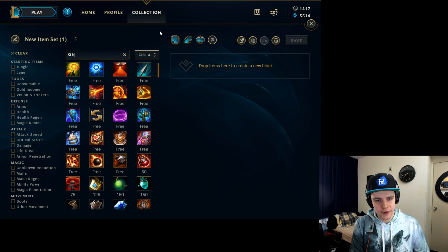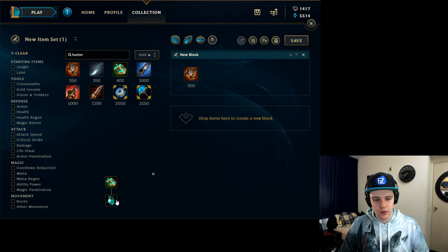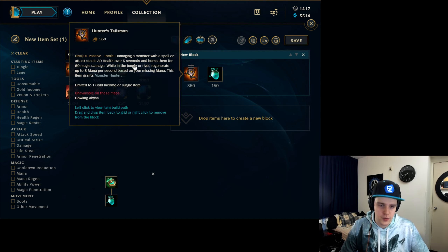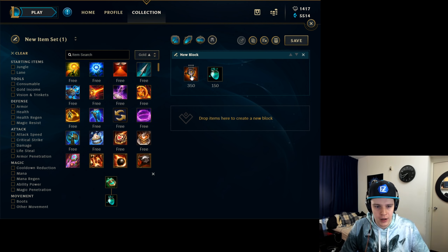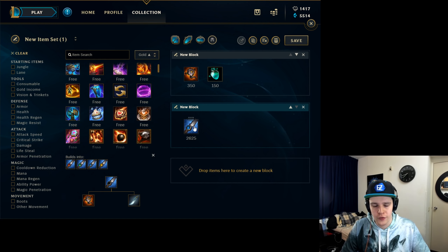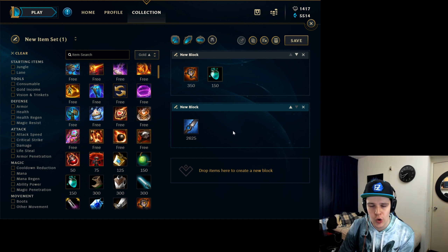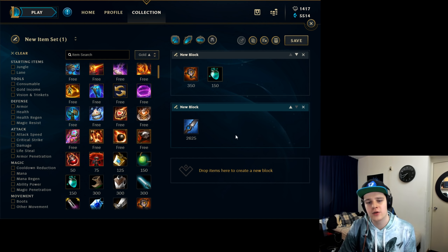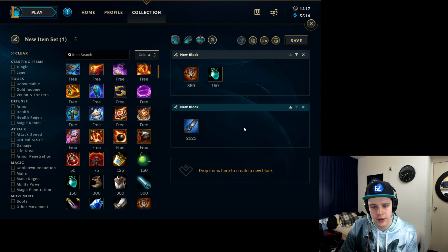For the item build, you start with Hunter's Talisman and a Refillable Potion. On Evelynn you're using a lot of spells and hitting a lot of monsters with those spells, so Hunter's Talisman is by far the best starter. You want to rush into the Blue Smite Runic Echoes enchant as fast as possible — it gives you 80 ability power, 10 CDR, and very good stats. Go Blue Smite because you're not really looking to auto-attack with Red Smite. If you charm someone and then slow them, you can get to them faster and get your Q or E off to one-shot them much more easily.